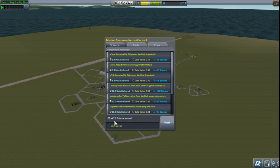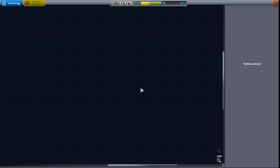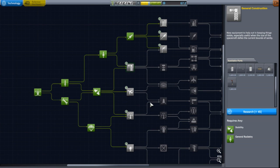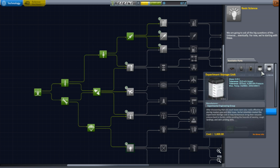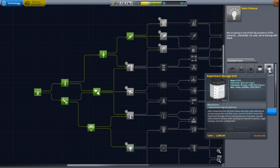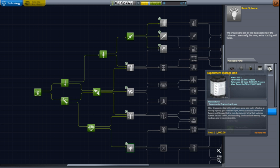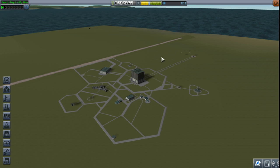So now we can recover the vessel, go back to KSC, and we have nearly 50 science that we gained from that. Got back a decent amount of funds, no experience sorry on that part. From here, now that everything costs 45, I am tempted to get the basic science because it does unlock the science junior and this experimental storage unit, so I don't have to take the service bay up every time. I think it even has a high crash tolerance - it's got 15 meters per second. So I'll actually take that, and I think I'm going to call it there for today guys.